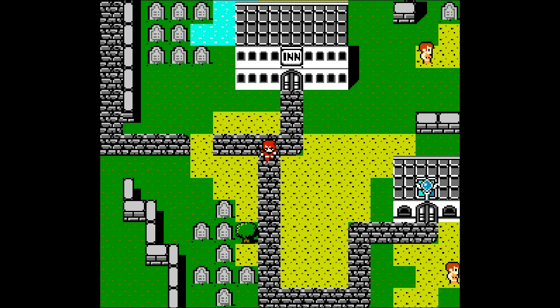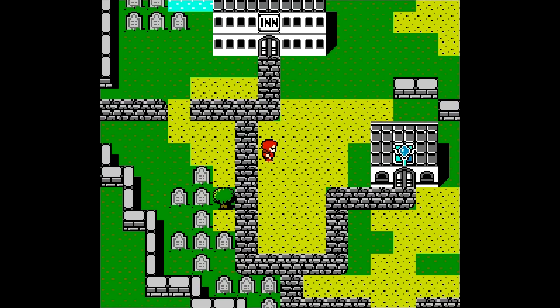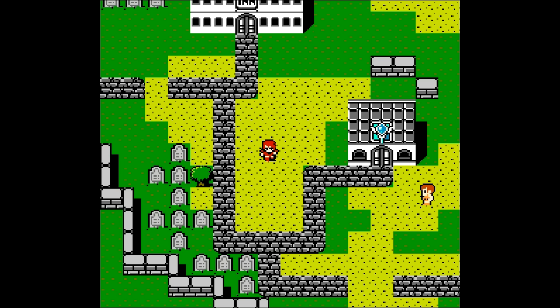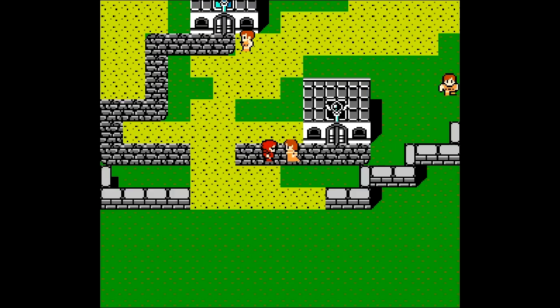If you remember in Corneria, I think it was, there was an NPC mentioning how there was something going on in Corneria and that they needed some help. And as you can see, the grass is kind of dirty. There is no grass, actually. It's kind of unfortunate. I guess something is going on here with the land.